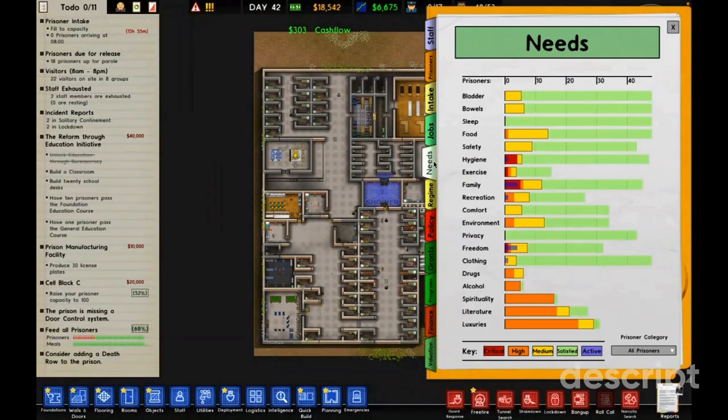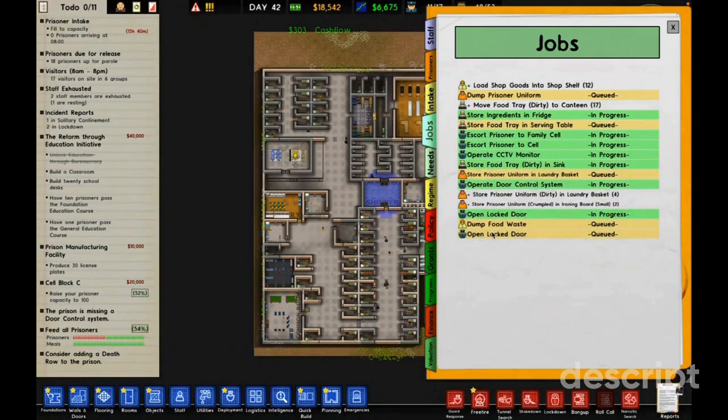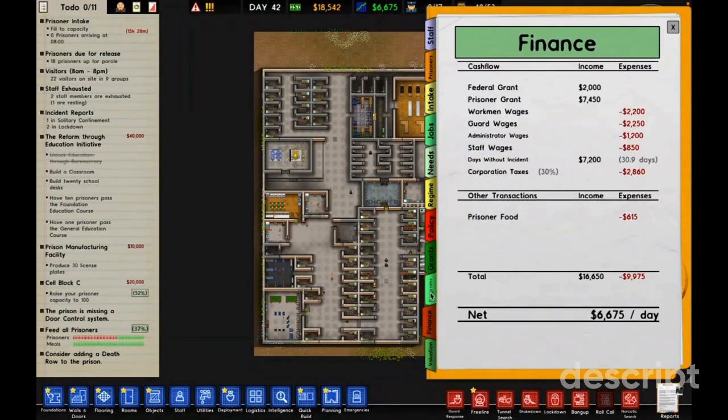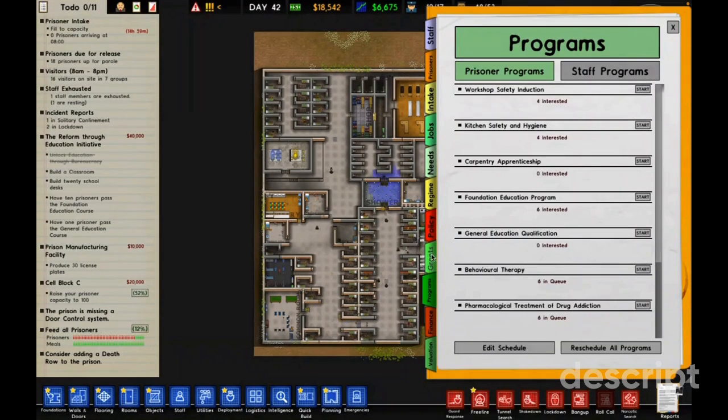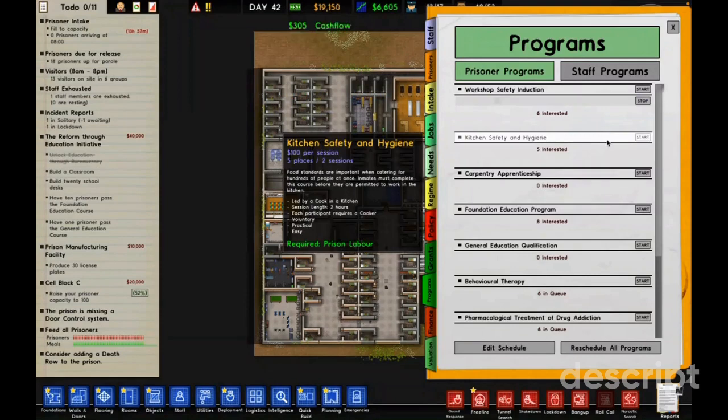Looking at what prisoners need — jobs are assigned. Finance is six thousand, six hundred a day, which is nice. Then there's the workshop safety program — but it says no room found.